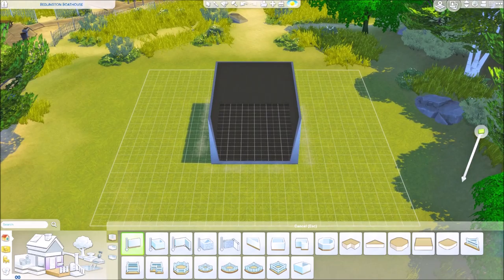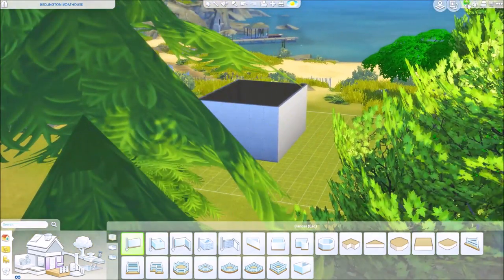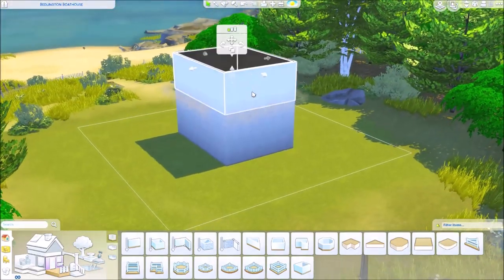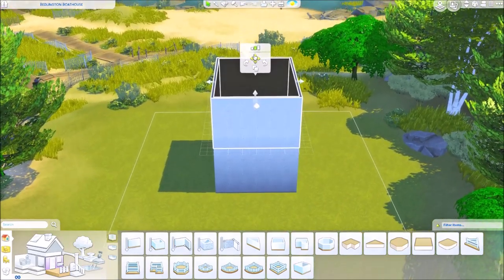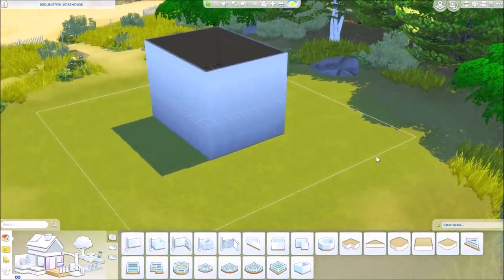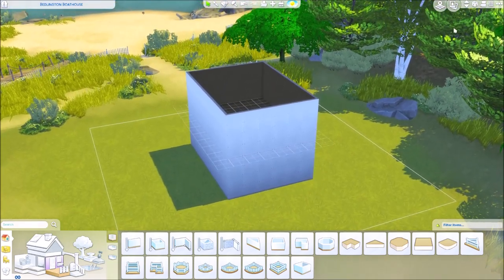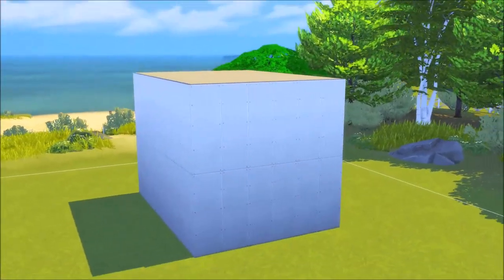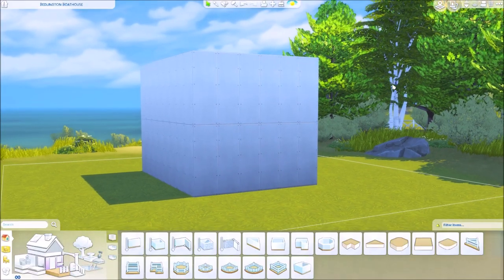I got a picture on Pinterest — I'll leave it linked down below, let me pin it so I don't forget. You don't necessarily have to use that reference, you can use anything, but we're going to start with a box and that's it. We don't need to build anything too different — we're gonna start with this and change it into a modern aesthetic house.